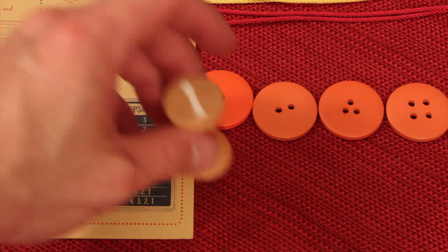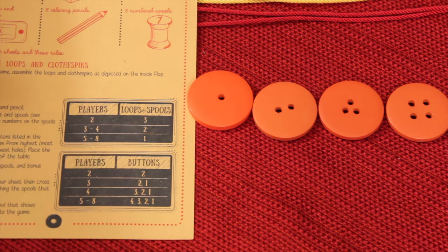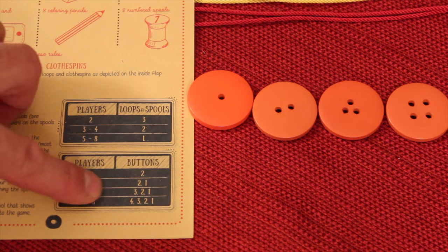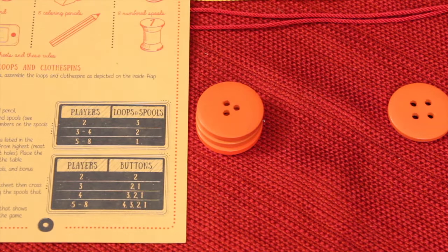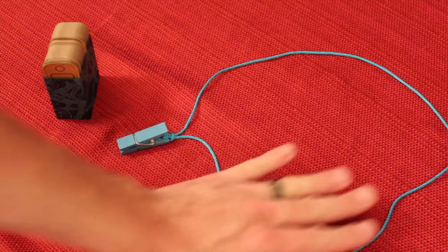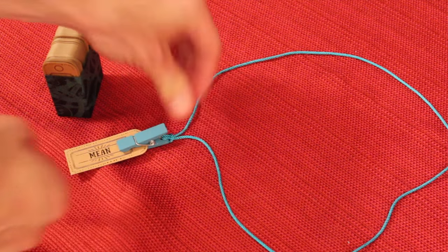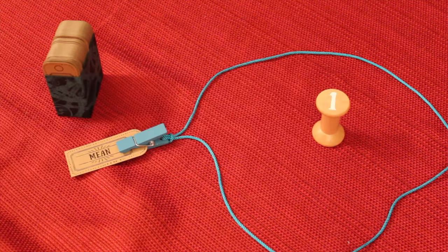Depending on the number of players — two through eight — you take a certain number of loops and spools. For a two-player game, everyone takes three loops and spools, and so on. Players also take buttons: for a four-player game, you take the three, two, and one button and stack them with the higher number first. These are going to be bonus points in the game. The game has three phases: knit, answer, and score. In the knitting phase, you put one of your loops on the table — at the beginning there's nothing there, so the first one just goes on the table. That player takes a word card, places it in their clothespin, then places their spool in the middle. The player with the lowest spool goes first.